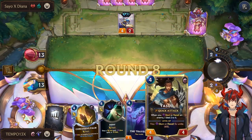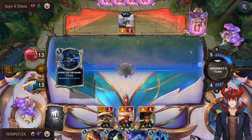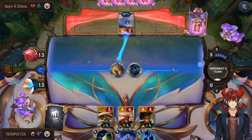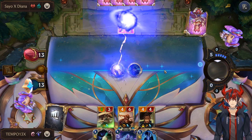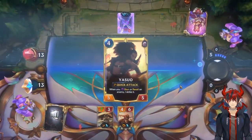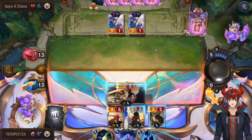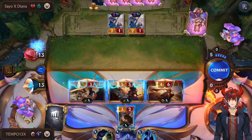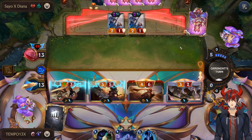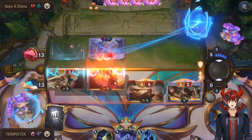We have Yasuo plus Concussive Palm. That will level him and we're in a really good spot. We also have Deny. Go ahead and Concussive Palm — level up our Yasuo. And then we can attack with our Quick Attack unit, our other Quick Attack unit, our Overwhelm unit. Because if they choose to block here, we're pushing our Quick Attack damage over here, which means we get three extra damage in. So it's okay to attack with him here. We have an absolute fantastic position.